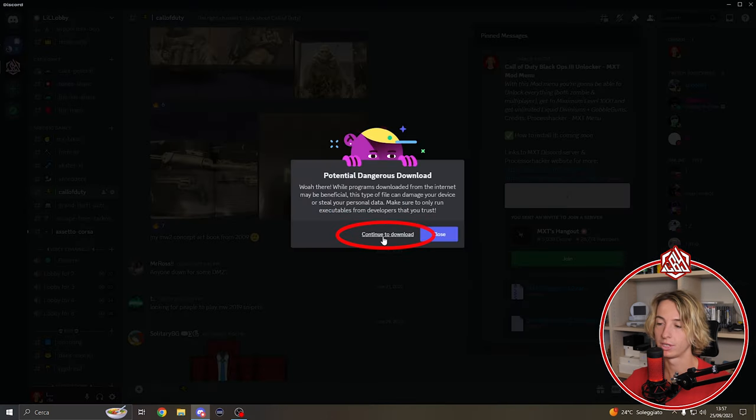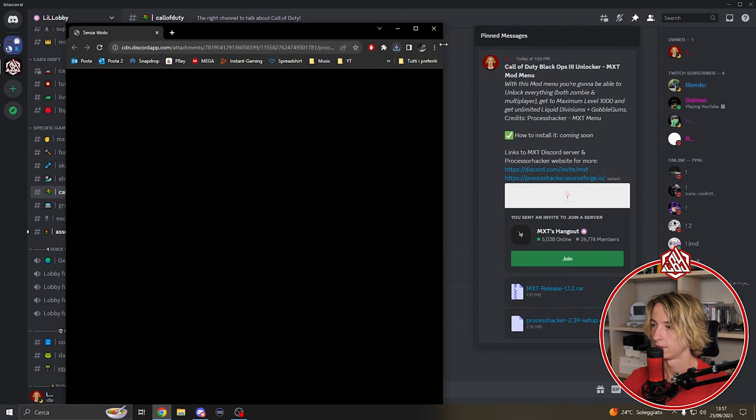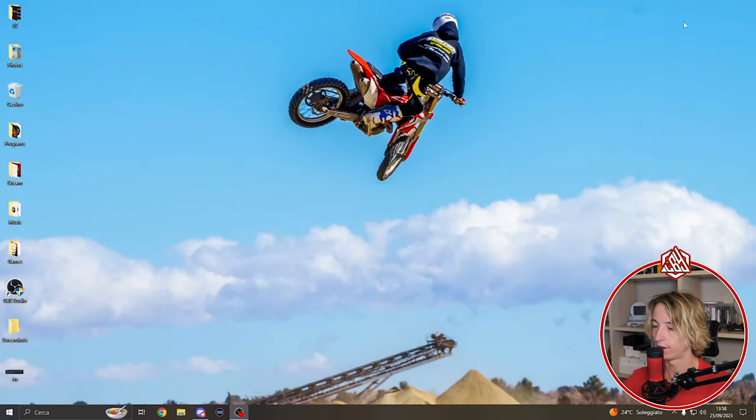Go ahead and download it — don't worry, all these files are uploaded and safe. Once that download is ready, we're also going to download the MXT Release. Click on download and once we've got both files, go to your downloads folder.